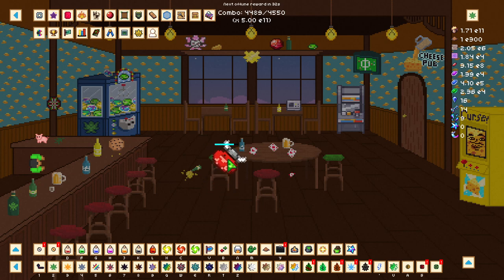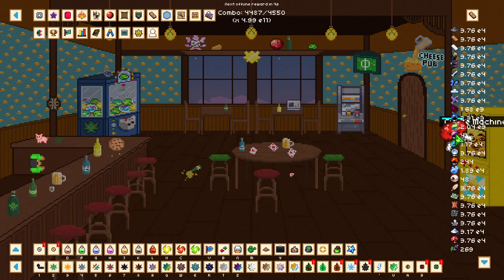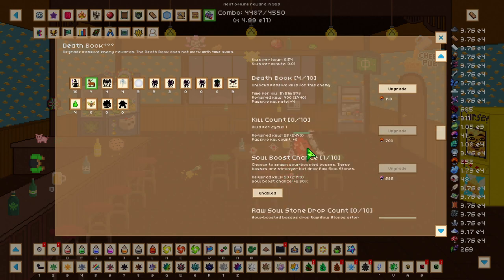Since the last progression update a day or two ago, I required around a 1e3 increase in damage. To start off, I farmed some raw soul stones through the witch - I've got zero at the moment - and then eventually farmed up enough iridescent essence to go and get another soul boosted enemy.